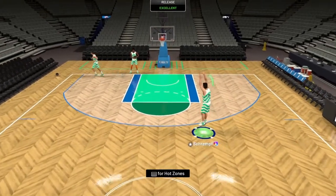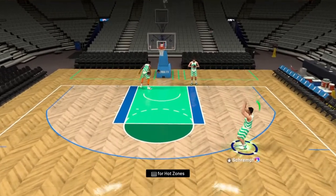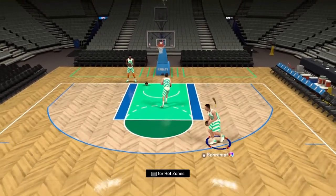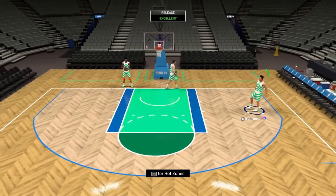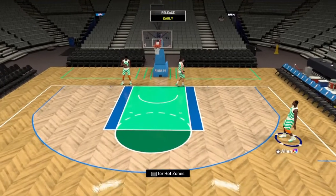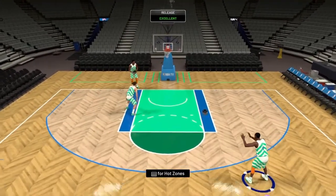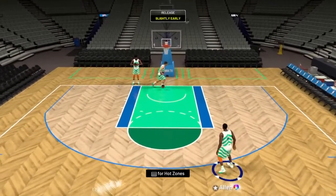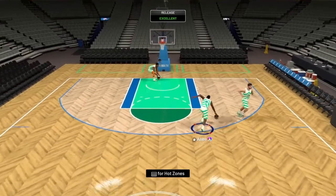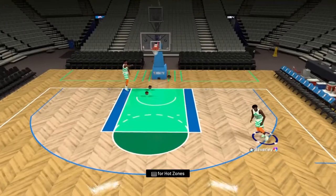Detlef Schrempf's release is money as well — it's similar to Richard Hamilton's and going to be a great catch and shoot release. Not sure about quick stops though. Tony Allen's release is awful — it takes forever to time, it's a set shot, and I'm struggling to green it. There's nothing good about it and it's definitely not going to be good off a quick stop. His leaner isn't good either.